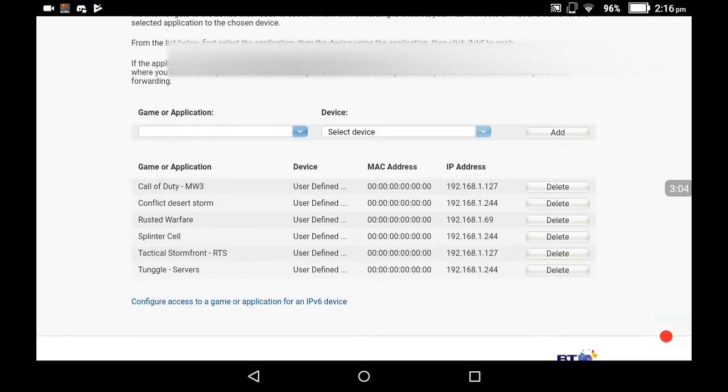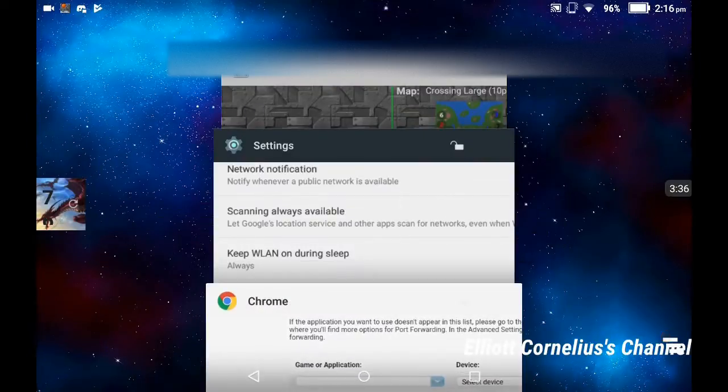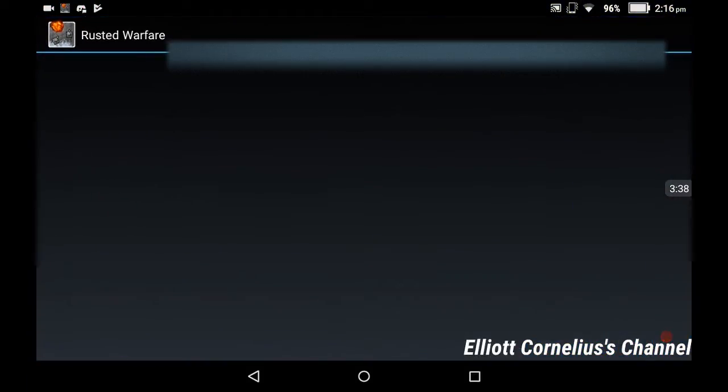Okay guys, I'm back. Now what you see here — I've added it on my laptop since I couldn't get the actual user-defined address directly. Now I've got it on my laptop and you can now see the IP. Obviously it's going to be blank for you, but you can see that it's on here now. To check if it actually works, we're going to go back onto Roster Warfare and see if it's open.